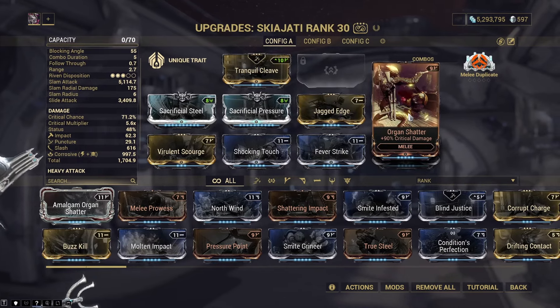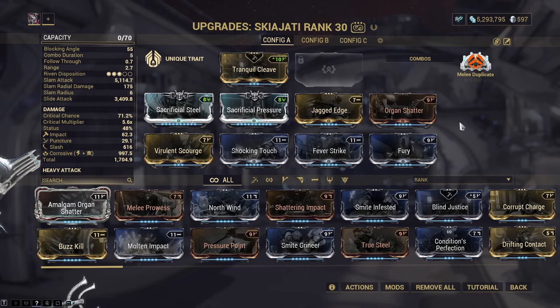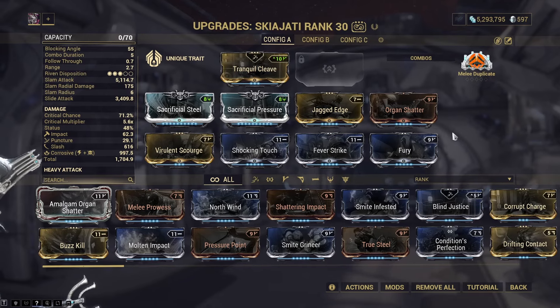You could swap Organ Shatter out. Part of the Gladiator set, we have Gladiator Aegis with 40% armor - you can get those from Cetus bounties at level 20 to 40. We have Gladiator Fitness which converts lethal damage to energy damage, but I'm not using that to add to the set - I'm going for more damage instead. Then we have Gladiator Might which gives 60% critical damage instead of 90%, so you get a little less damage but with 10% crit chance that multiplies with your combo multiplier.